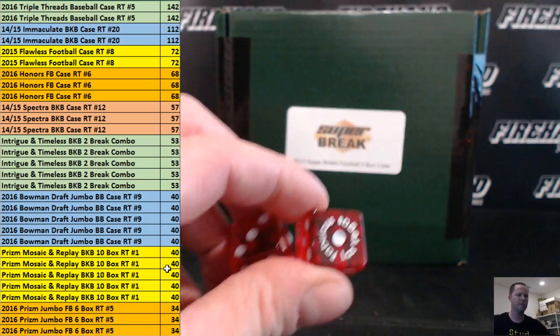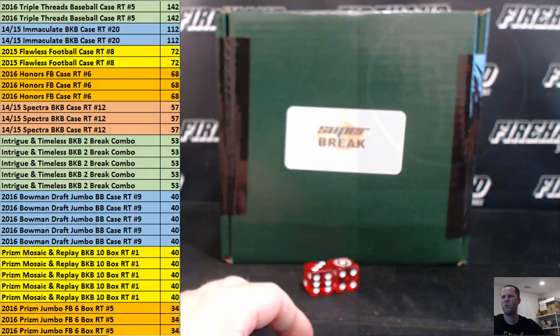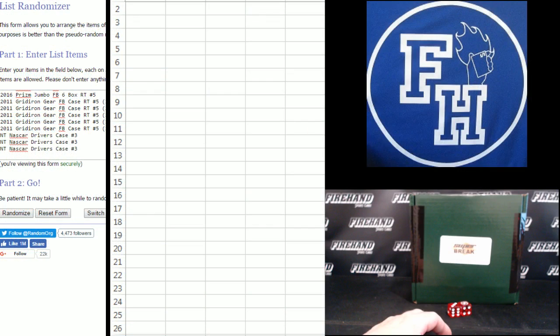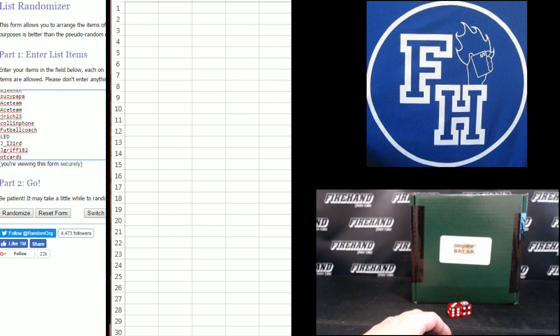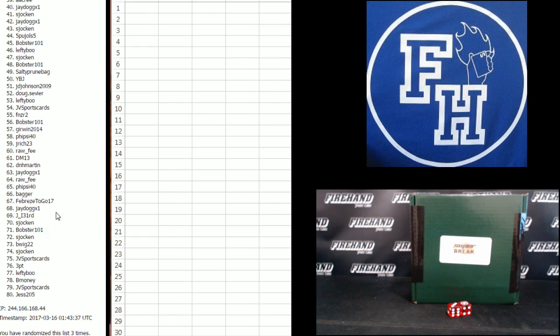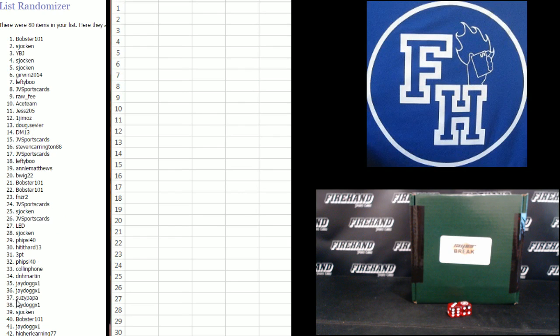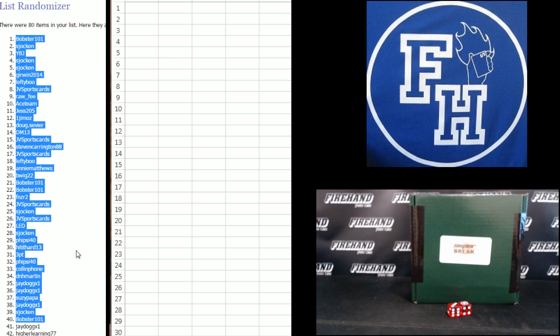Four times on the draw. Fabulous Las Vegas. Top 40 — can't even show 40 on the screen, it would be too small. I'll show 30 at a time and then scroll down to the next 10. Alright, here you go. First and foremost, B Money on the bottom, Jess 205 on top. Four clicks for the top 40 — one, two, three, fourth and final click. Good luck. Four. The top 40: Bobster 101 down to Bobster 101. Wow, number one and number 40 — Bobster Sandwich.